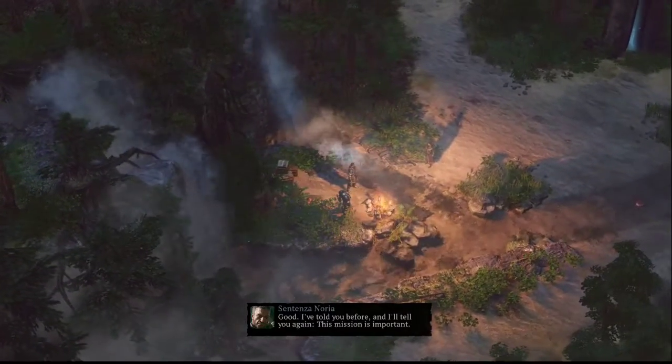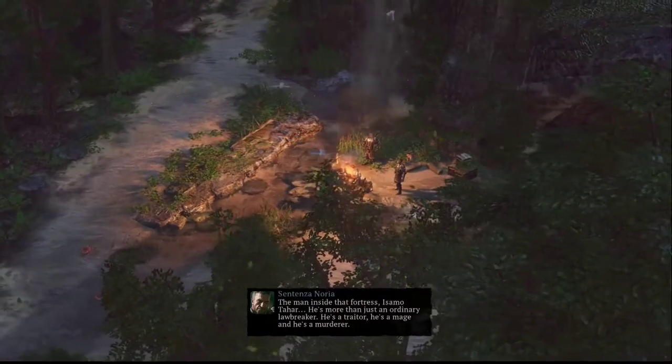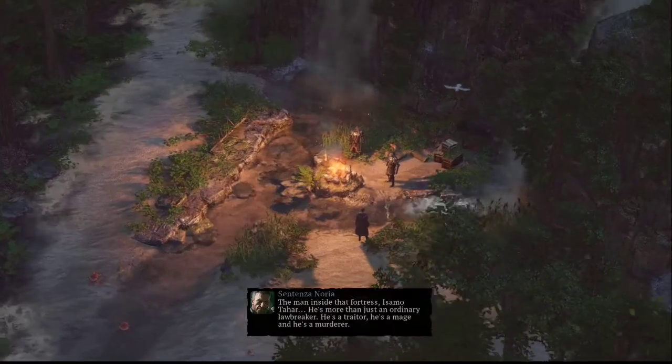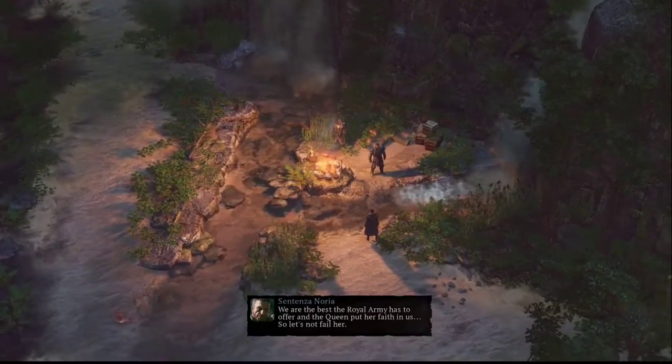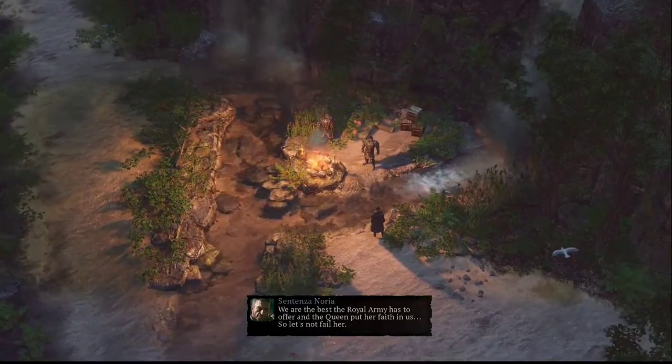The mission briefing continues: the man inside that fortress, Isamo Tahar, is more than just an ordinary lawbreaker — he's a traitor, a mage, and a murderer. We are the best the royal army has to offer and the queen has put her faith in us, so let's not fail her.